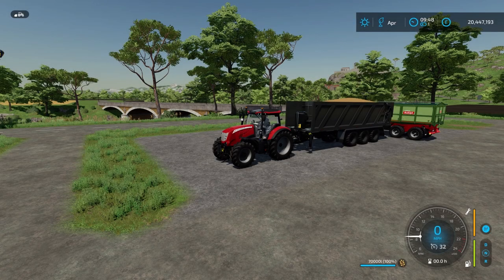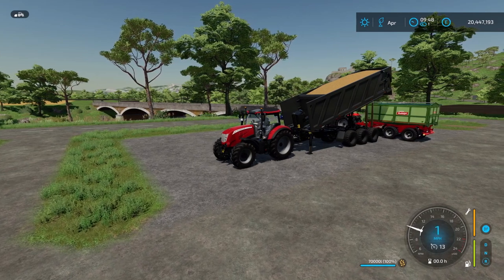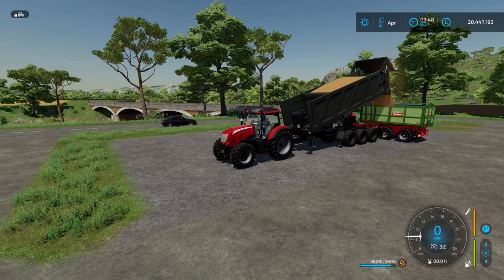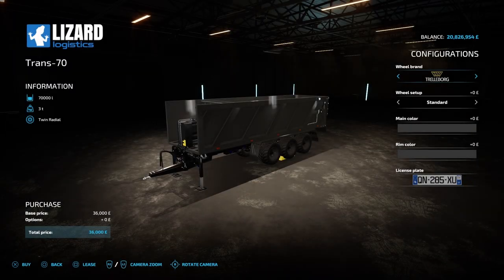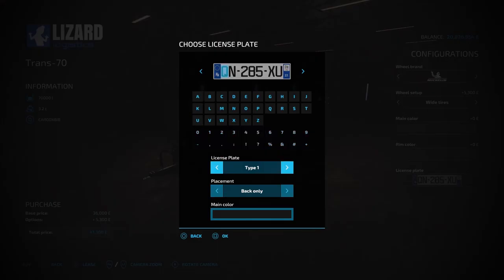Moving on, we have the Trans 70 trailer. This costs 36,000 and has a 70,000 litre capacity. With this trailer you can raise the back up to unload it, so you can unload directly into a bunker at the BGA, or even unload into a smaller trailer. For configurations, there's Trail Borg and Michelin tyres, and both of them have a wide tyre option. Then there's main colour, colour, and rim colour. Lastly is licence plate with type 1 and 2, and placement can be back only or no plate.